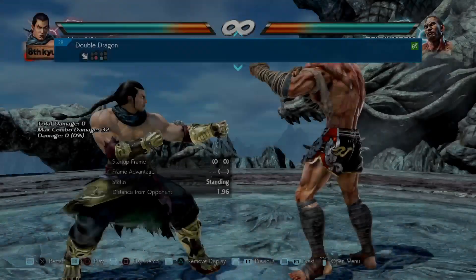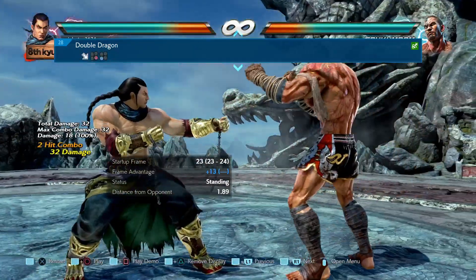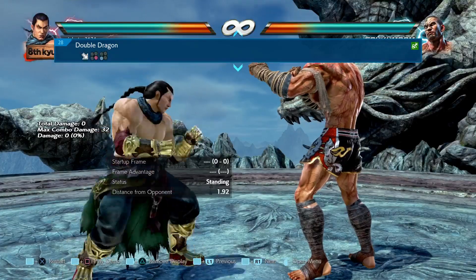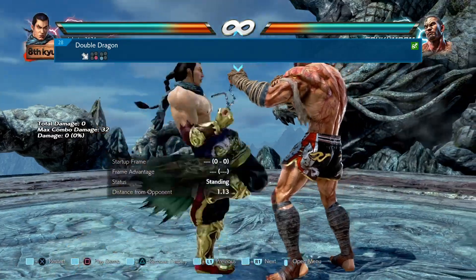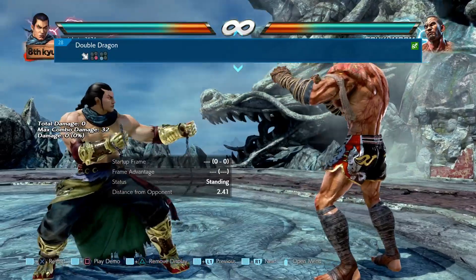Juhuti here, and next up is Feng for Season 4 changes. First up, one of his new moves: down forward 3. It leaves Feng at plus 13 if the move connects, and if it's blocked it's minus 6. However, it is a mid-high option so the second hit can be ducked. It doesn't jail, so keep that in mind.